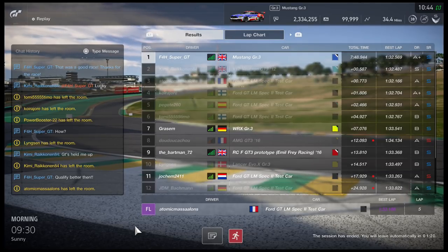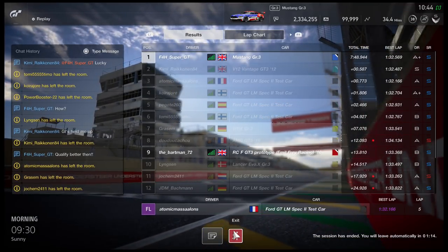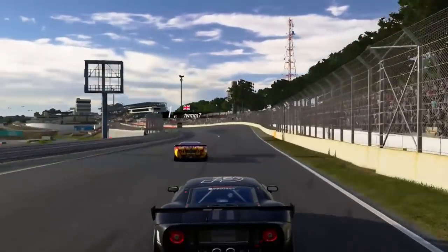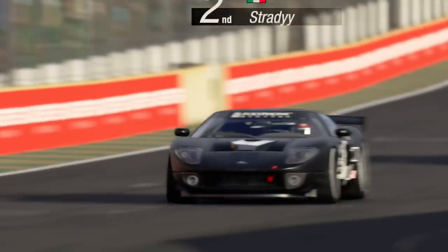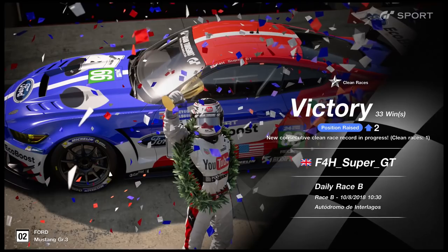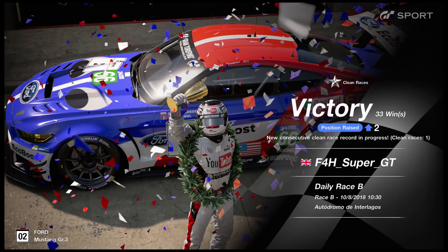Kimi Raikkonen had plenty to say in the lobby, claiming I was lucky. How was I lucky? The GTs held me up — qualify better, then get rekt, Kimi. That was pure skill from start to finish. He was the fastest person in the race, but qualifying is important — that's not my fault, that's his fault. Also: most questionable defending of the week — a guy ahead just swerving about like a snake, trying to zigzag. Interesting tactics. Anyway, I hope you enjoyed the video; if you did, consider hitting the like button and subscribing. Thank you for watching — I'll see you next time, goodbye.